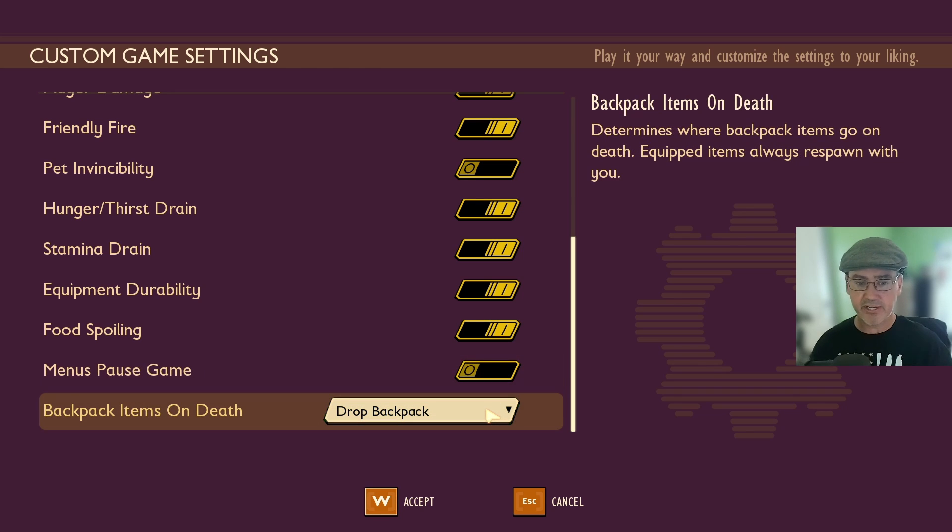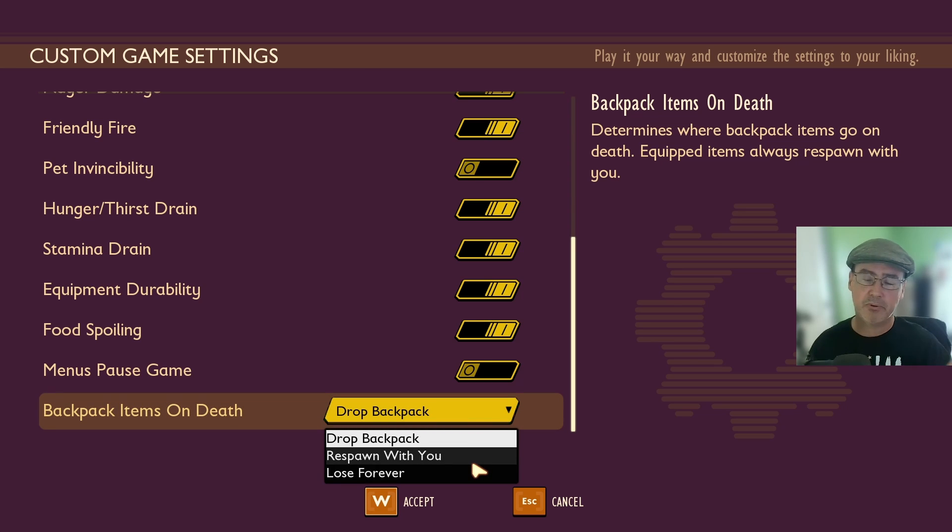Here's a key one — Backpack Items on Death. Currently it is set to Drop Backpack, which is what the normal game has. Hit the drop-down and you can set it to Respawn With You, or the last option where if you die, you lose your backpack forever and everything in it is gone permanently.